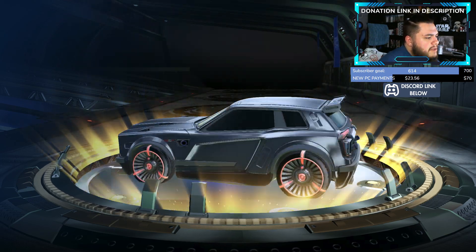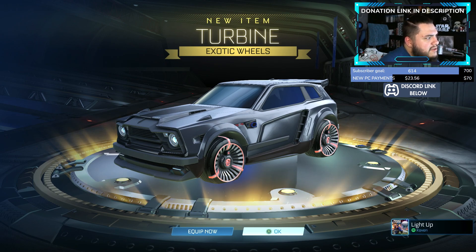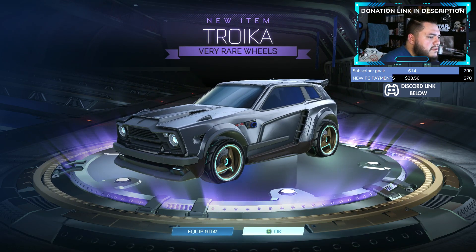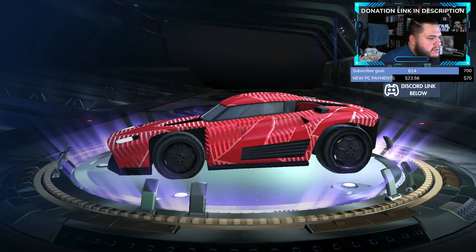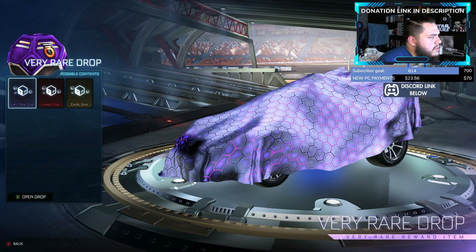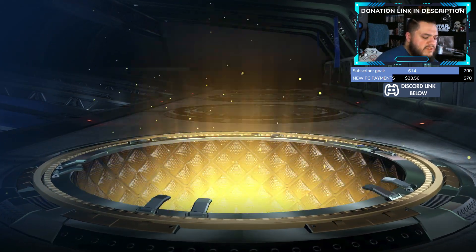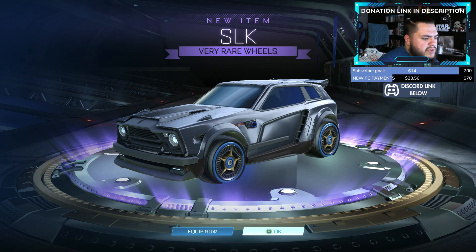Got an Exotic coming up next — some decent wheels, Turbines. Are those painted? I can't tell. And another very rare — those wheels aren't too bad. Another very rare: a Vector decal for the Breakout. That decal kind of looks 20XX-ish, which is a black market decal, so it doesn't look too bad. And this is our last very rare — Import or Exotic, hopefully. Those wheels, I think I have them as well.